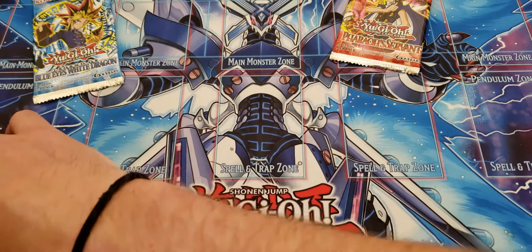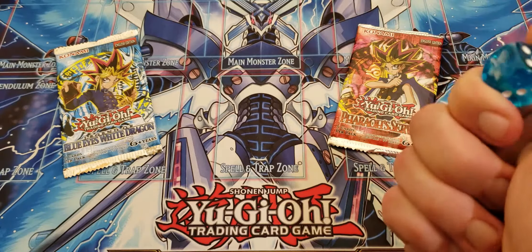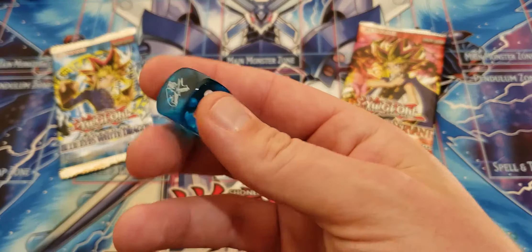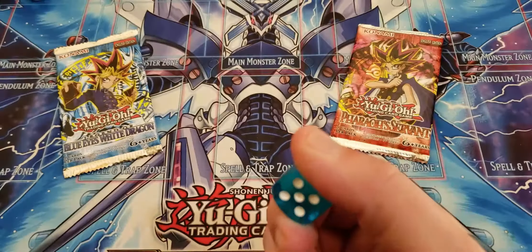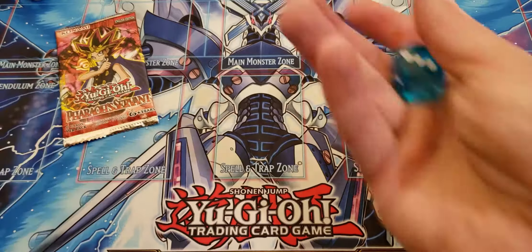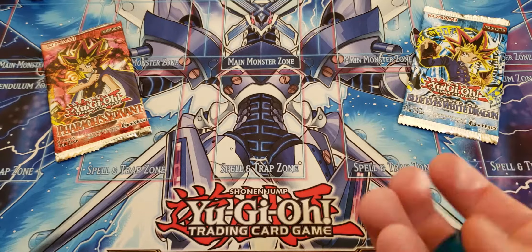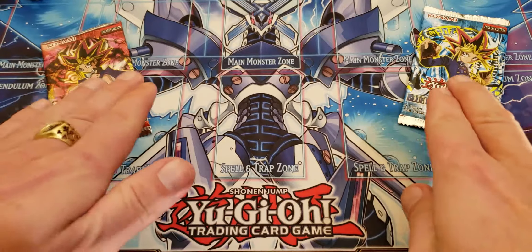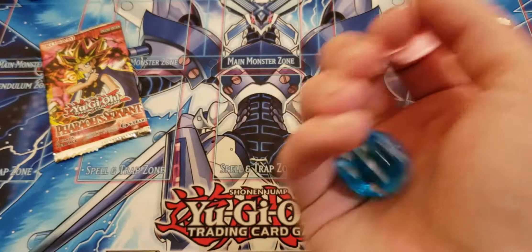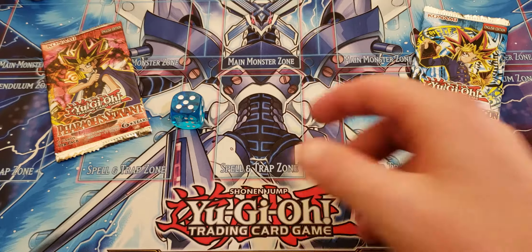We are down to it now. Since it's Legend of the Blue Eyes, we're not going to use our Kaiba dice — we're going to use our other Kaiba dice with the actual Blue Eyes on it. Even or odd — go ahead and pick in the comments: is Pharaoh Servant going to have the better card, or is Legend of Blue Eyes White Dragon? Dice — what do you got? Even or odd? Odd it is.